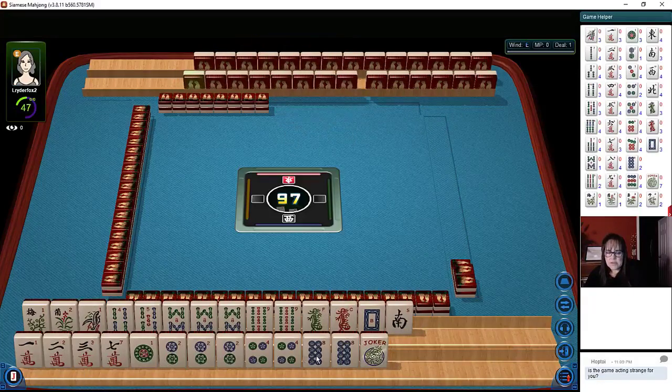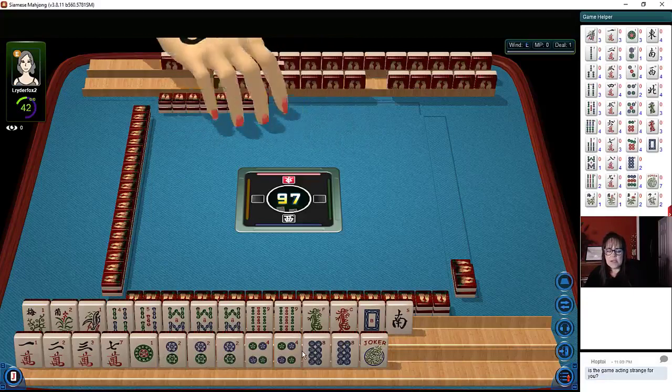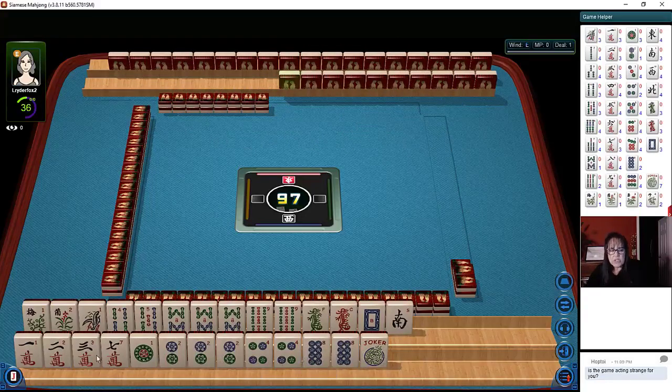And look at all these dots: one, two, four, eight. We don't have a six in there. Two, four, eight — no six. That's strange. Well, we're going to make it work.